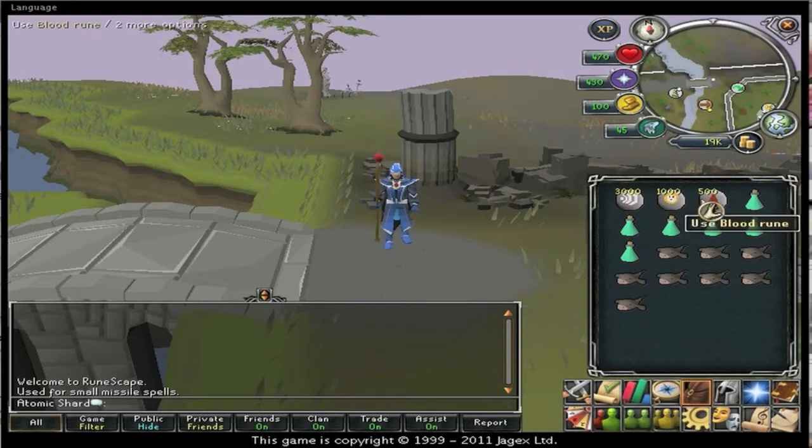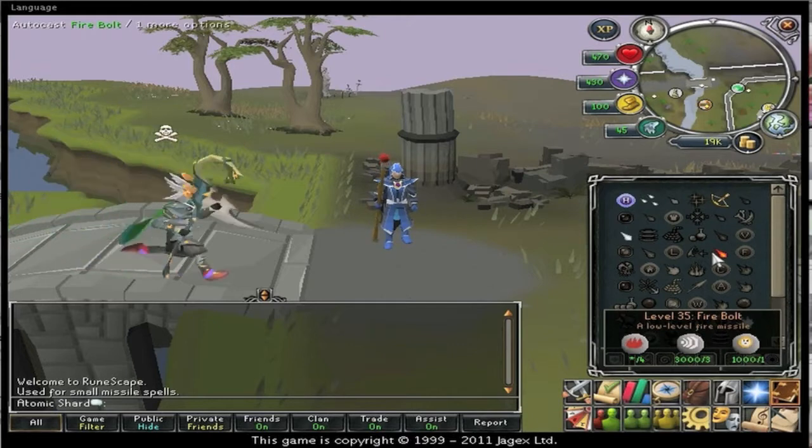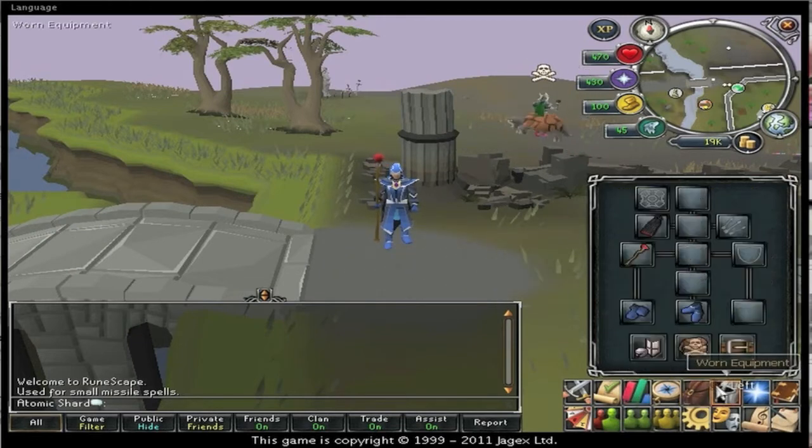So to start, this is a safe spotting method so I'm using magic. If you want to save money use chaos spells, and if you want to kill them as efficiently as possible use the best possible spell you can, which in my case is Airwave - well it's actually Windwave - you get the idea.